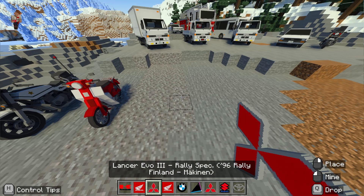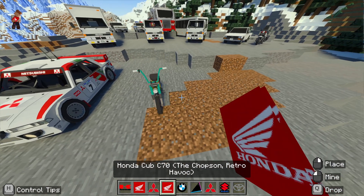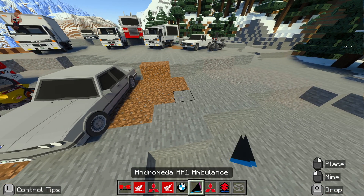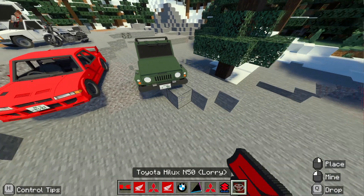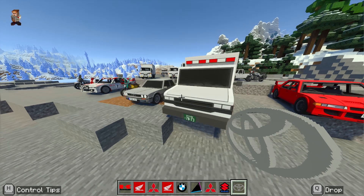Some nice little detailed high-resolution bikes. We've got that cool rally car there as well. BMW, an ambulance, sporty red Mitsubishi thing. Suzuki Jimmy — very nice. So we've got a good selection of cars.